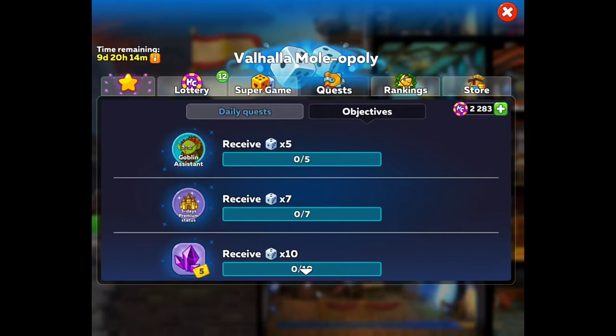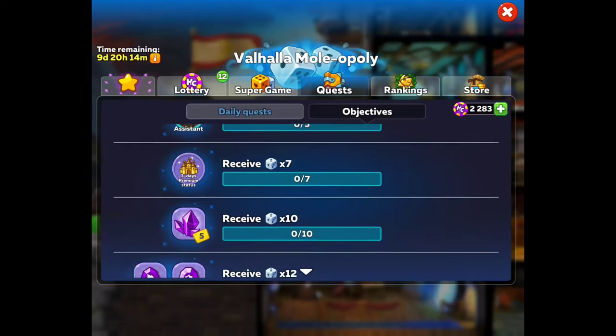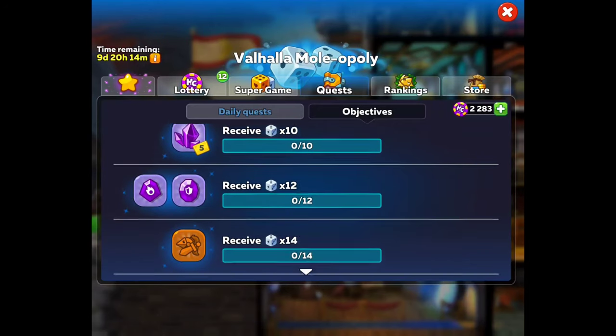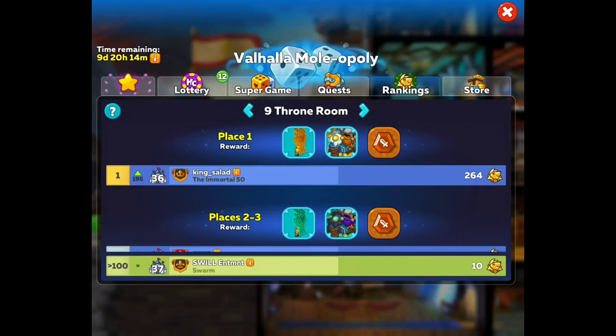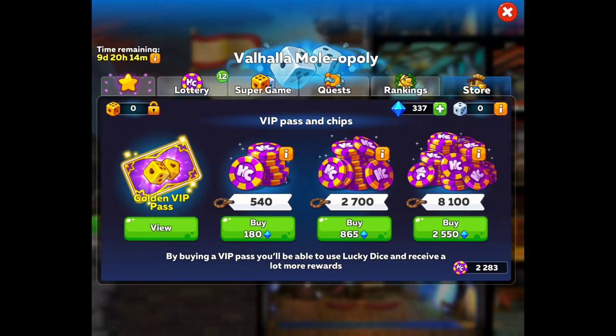Then we have our objectives. Once you receive the dice, you start getting these things done — get the Goblin Assistant a little longer, another premium. You get the little purple shards and other things like that, chests and everything. You can check your rankings, though I don't know how you would ever be placed number one, because these guys seem like they never sleep and they spend a lot of money.